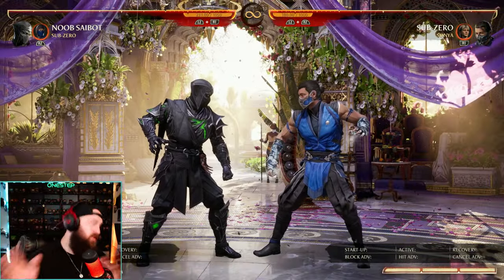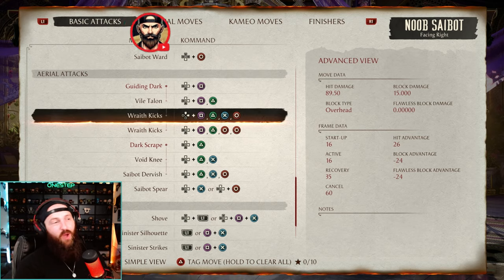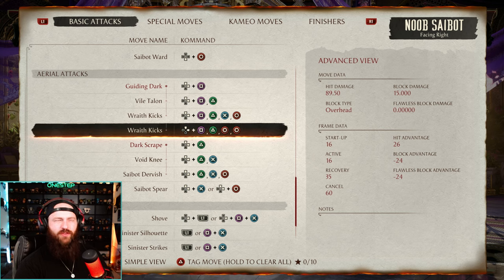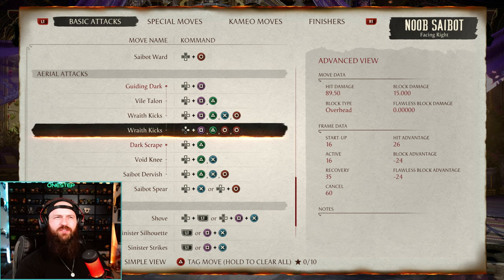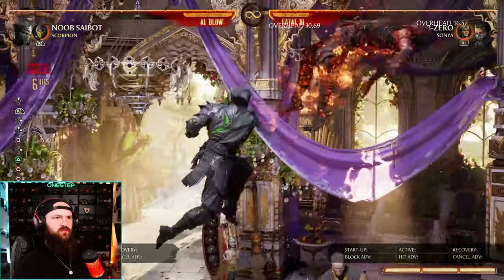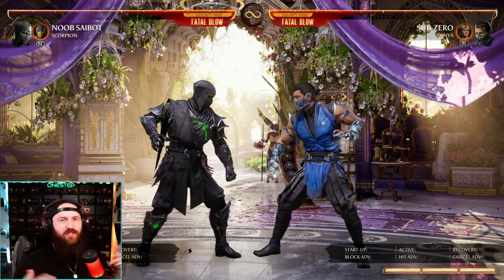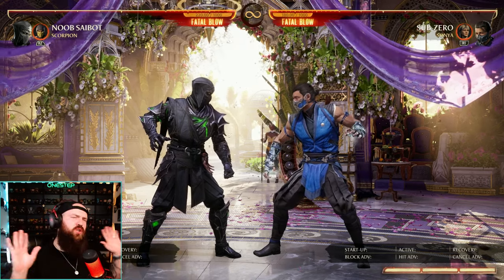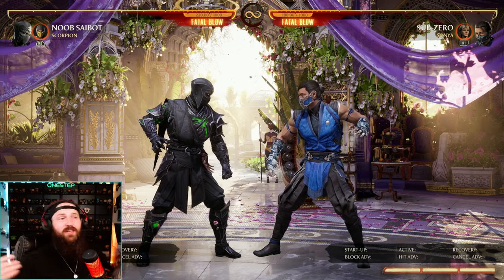Noob's got a lot going on. For aerial combos, you want to be using 1-2-4-4 and 1-2-3-4 — there's essentially no difference between them damage or position wise, though 1-2-4-4 is most common. Then 2-3-4 is your bouncing combo in the air. Either of those can go into your enhanced teleport, and enhanced teleport can go into fatal blow. Think of it as aerial combo extension with 1-2-4-4, bouncing with 2-3-4, then continuing the ground combo however you want.